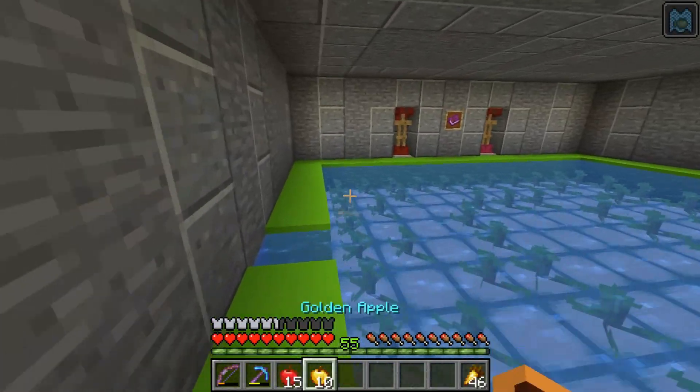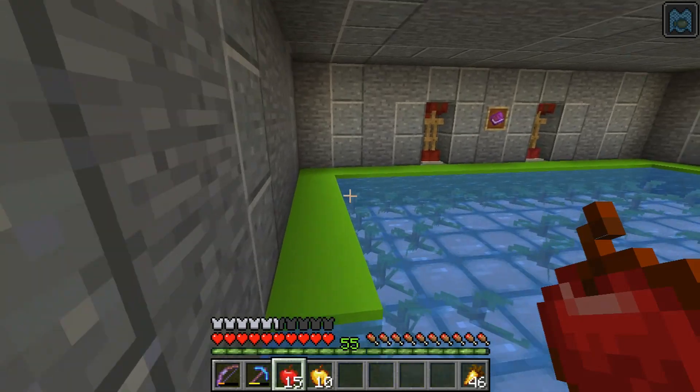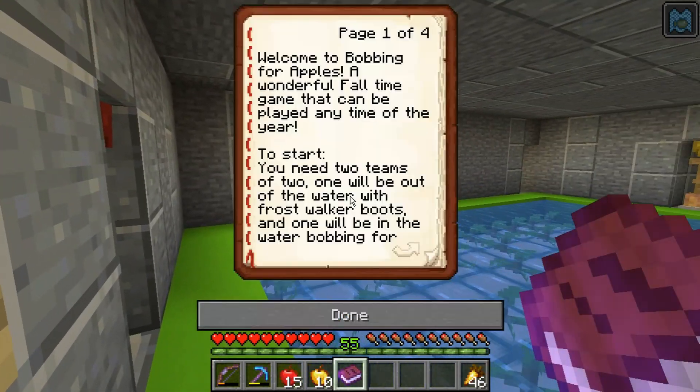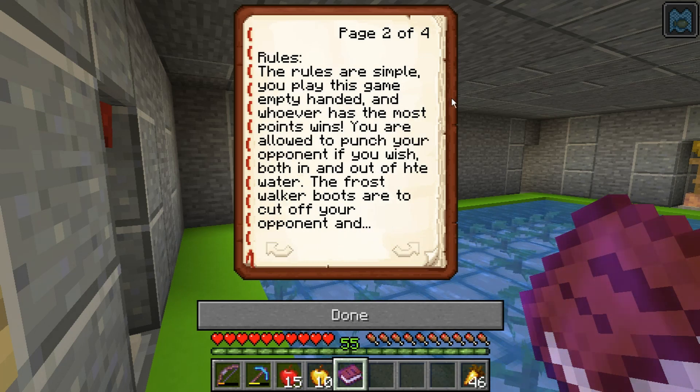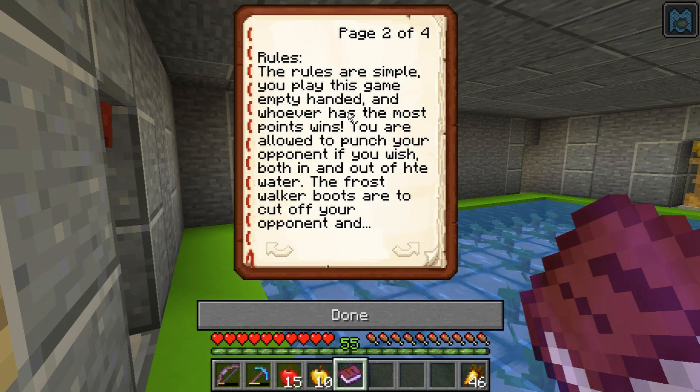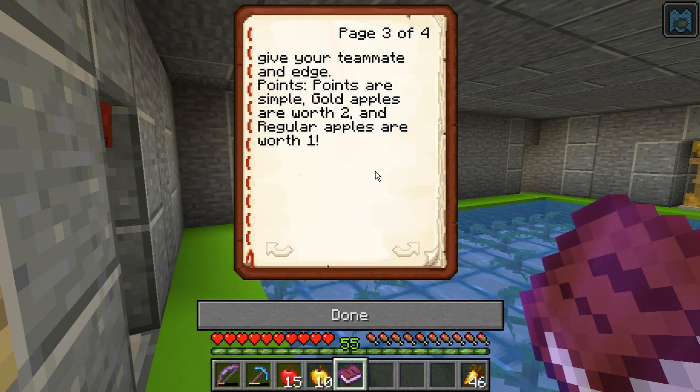Welcome back. We had 25 apples drop. I almost spoiled the rulebook. Welcome to Poppin' for Apples — a wonderful fall-time game that could be played any time of the year. To start, you need two teams of two: one will be out of the water with Frostbark and Boots, the other will be in the water bobbing for apples. The rules are simple: you play empty-handed, and whoever has the most points wins. You are allowed to punch your opponent, both in and out of the water. The Frostbark and Boots are to cut off your opponent and give your teammate the edge.